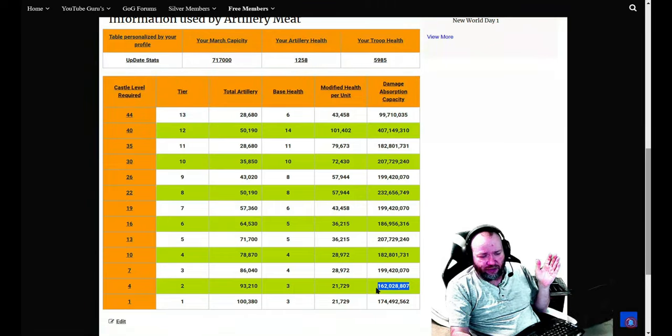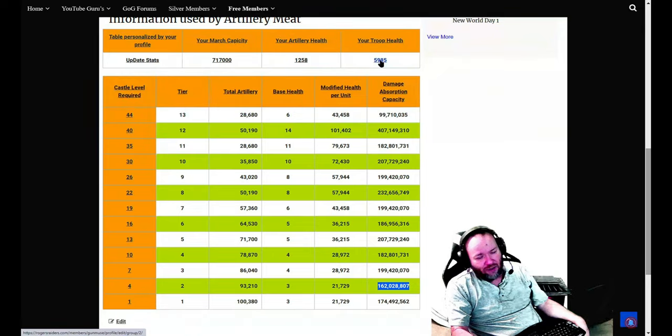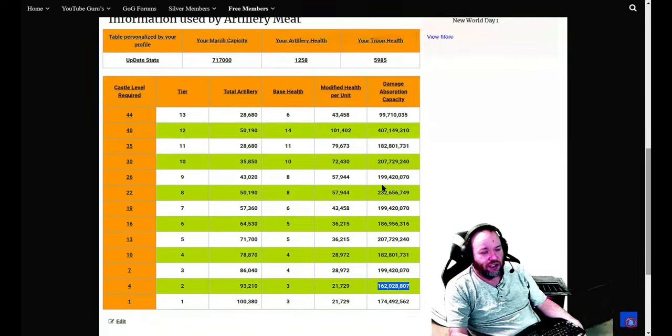Each one of these troops has health — damage eradicates health. Artillery doesn't have much of a modifier so it's sitting there. I've got a pretty good artillery health number, not a great one — I'm at 1258 combined with my troop health. A comment on the site asked whether the damage number is divisible equally or is it a percentage.